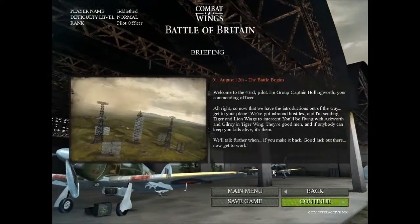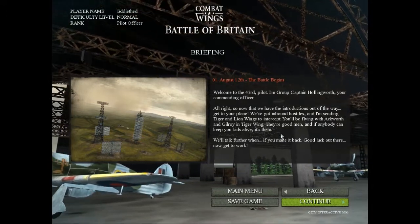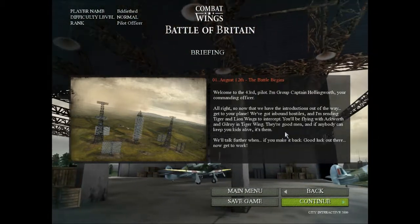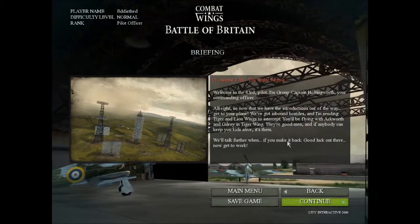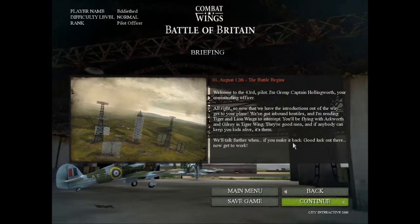Welcome to the 43rd. I'm Group Captain Hollingworth, your commanding officer. Now that we have the introductions out of the way, get to your plane. We've got inbound hostiles, and I'm sending Tiger and Lion Wings to intercept. You'll be flying with Aquath and Gilroy in Tiger Wing. They're good men. If anybody can keep you alive, it's them. We'll talk further when — if you make it back. Good luck out there.